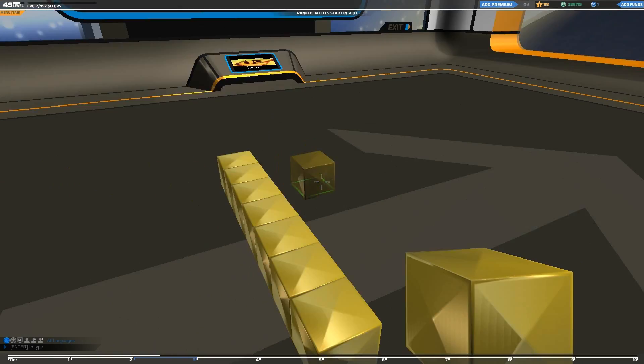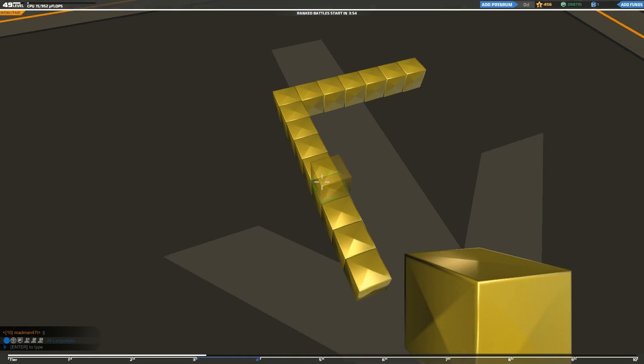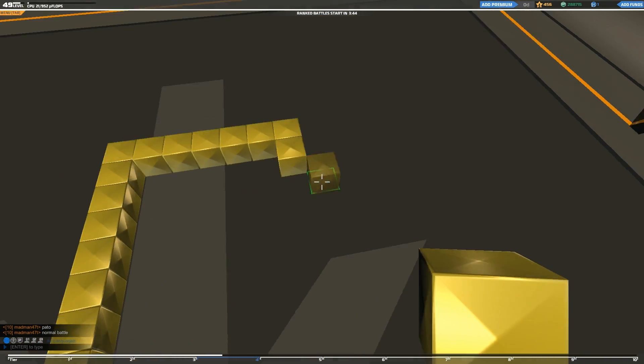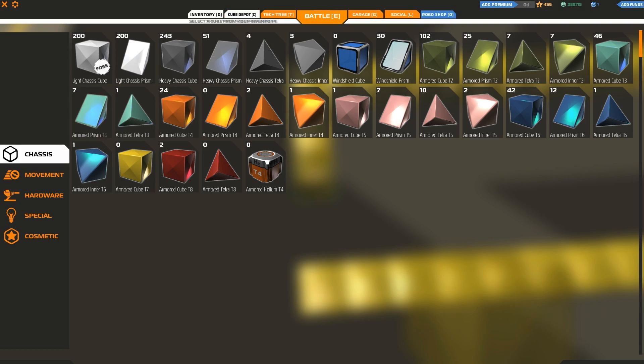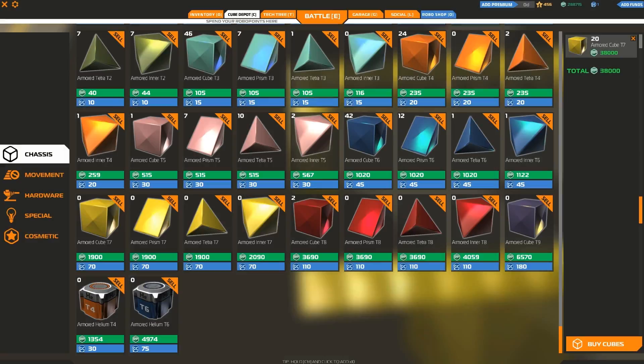According to the diagrams of this tank, it is twice as long as it is wide. So if we go 7 wide, we have to go 14 long. That is a lot of blocks.